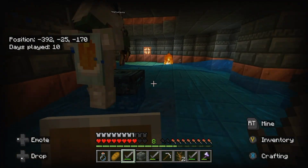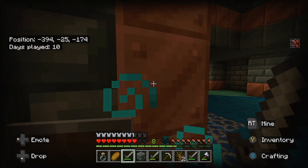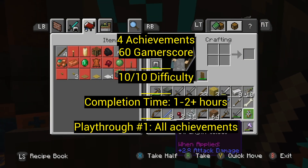The Trial Chambers are going to be something that either you love or you don't love. Finding them is easy, but getting the right materials you're going to need for these achievements is hard. Four achievements for 60 Gamerscore.